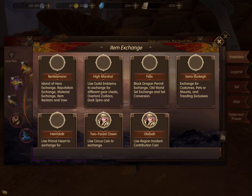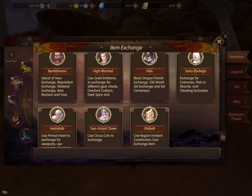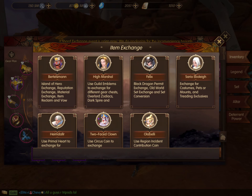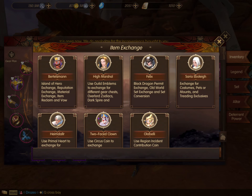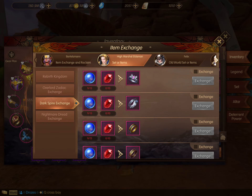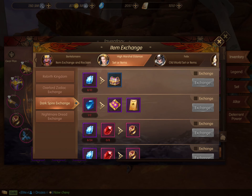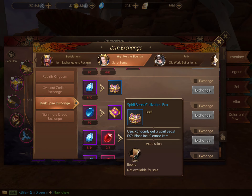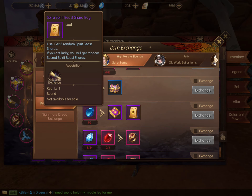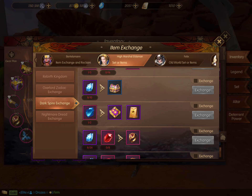But if you've already gotten those, then you can use those to get Spirit Beast. Go up to the High Marshal - they will bring you into a screen which, down at the bottom, has the Dark Spire Exchange. There are more advanced rings at the top for higher levels, but if you've used all your Ion Shards, you can get Spirit Beast packs and bags which will give you shards. That's one way to get your Spirit Beast shards.